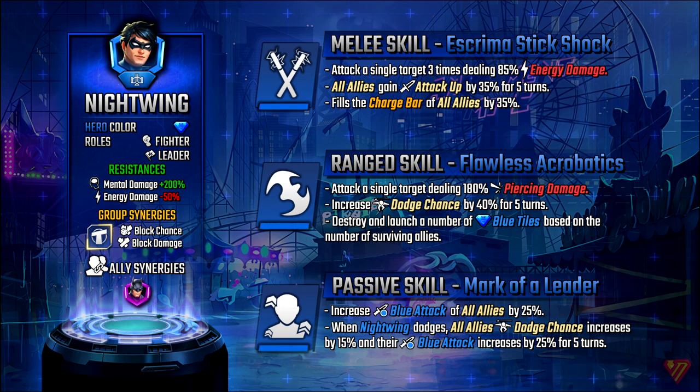Looking at Nightwing as a whole, he definitely embraces his character — acrobatic, dodging a lot of attacks, and having the attack there when you need it. Attack up from his melee skill, dodge chance from his range skill, and overall attack and dodge boosts from his passive make him definitely a character to consider. You'll be unlocking him through the weekly and daily milestone challenges — the more you do, the closer you get to unlocking him, and you can continue leveling up his star level from there. He is definitely going to be an asset in your team. I'm a little biased because he is my favorite character in game and out of game, but I'm sure you guys can chime in and let me know what you think of Nightwing.